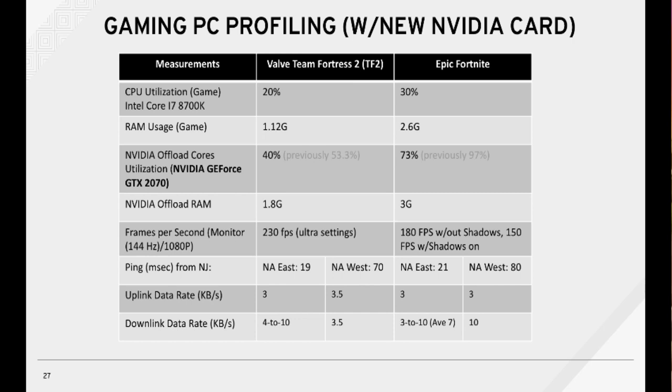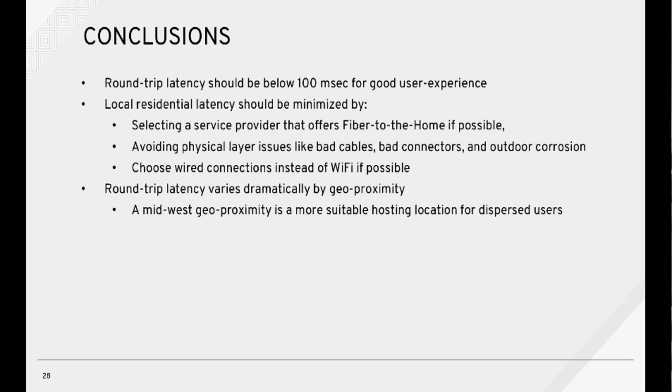Each game image is stored on a fast SSD drive to reduce read-write latency. The round-trip latency should be below 100 milliseconds for a good user experience. Local residential latency should be minimized by selecting a service provider that offers fiber-to-the-home if possible, avoiding physical layer issues like bad cables, bad connectors, and outdoor corrosion, and choosing wired connections instead of Wi-Fi if possible.